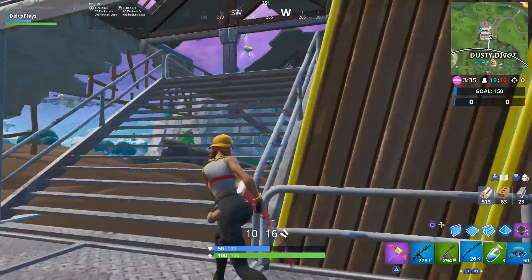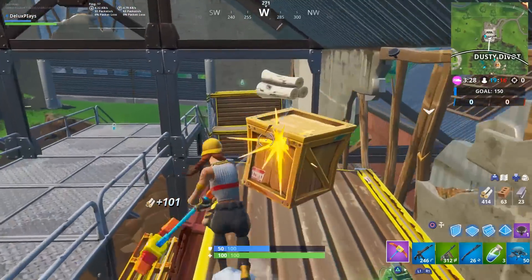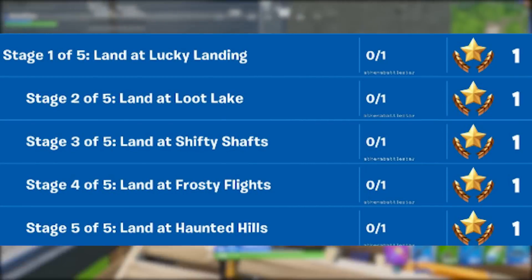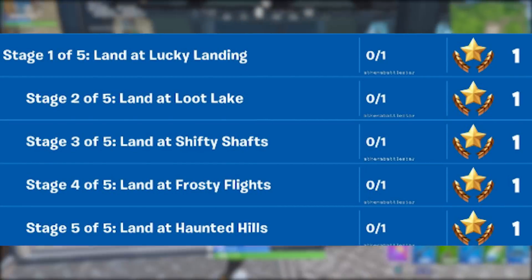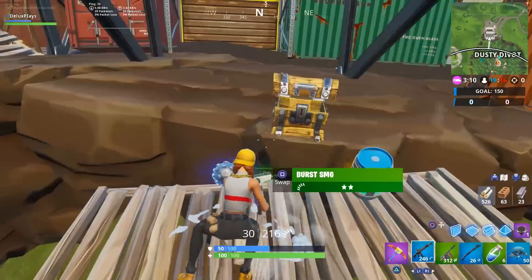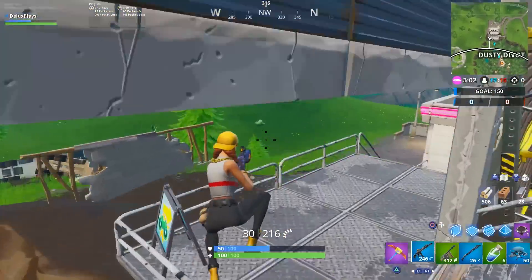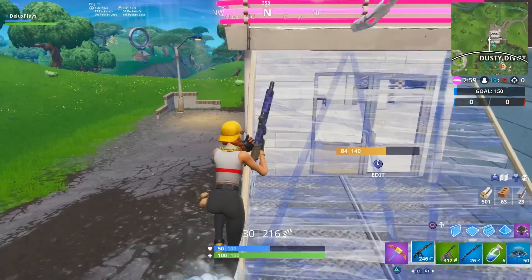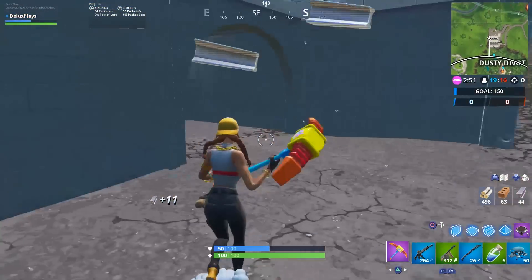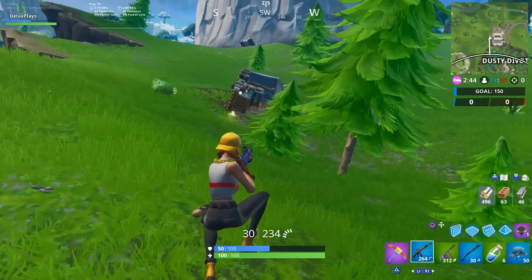On to the challenges for this week, starting off with challenge number 1, which is going to be a staged challenge — you cannot complete more than one stage in a match, and you must complete the stages in order. Stage 1 is land at Lucky Landing, stage 2 is land at Loot Lake, stage 3 is land at Shifty Shafts, stage 4 is land at Frosty Flights, and stage 5 is land at Haunted Hills. This challenge is about as easy as it gets — all you have to do is land at these locations, either from the battle bus, a glider redeploy, or a rift to go, and it will count.